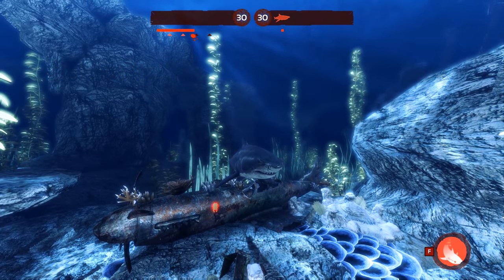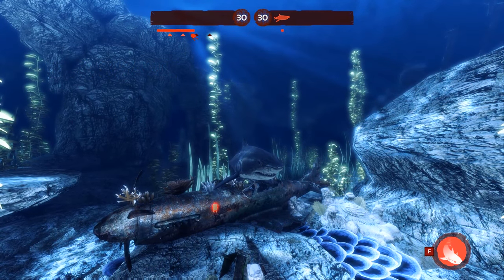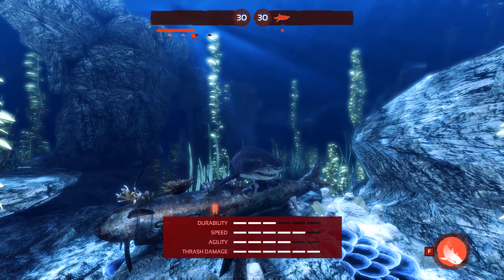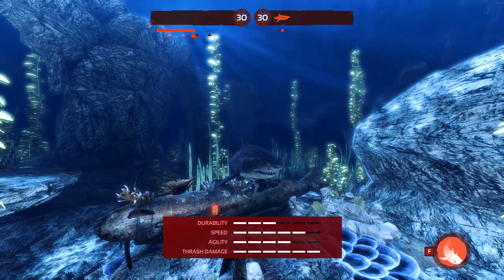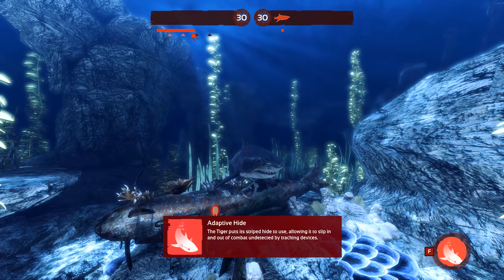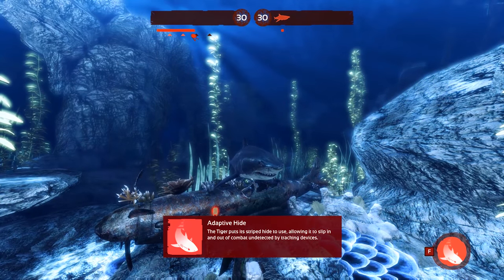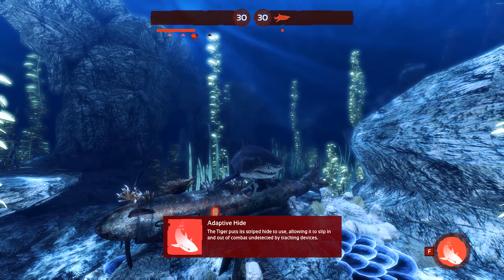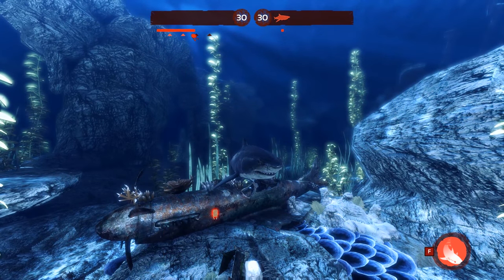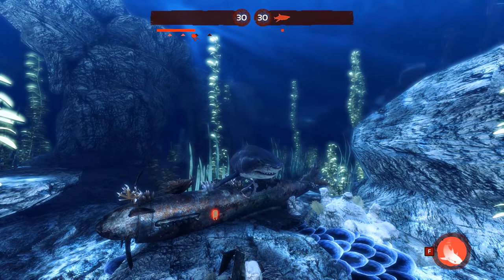Let's begin by taking a look at some basic information. The tiger is a speed shark with very balanced stats all around, making it great for both beginners and advanced players. This shark's special ability is called Adaptive Hide. When activated, the tiger puts its striped hide to use, allowing it to slip in and out of combat undetected by tracking devices. We'll cover this later in the tutorial, but for now let's look at some more stats.